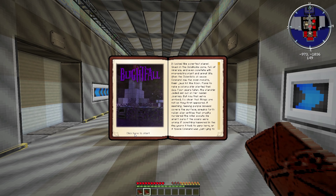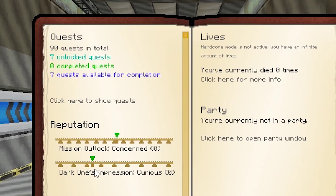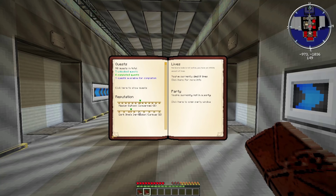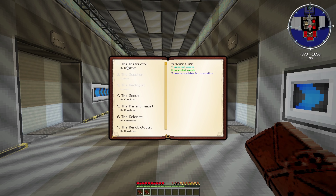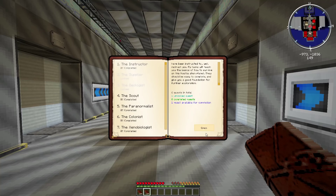So this is just like Core Zero in the fact that you have a quest book — 90 quests in total, seven unlocked, seven available for completion. We have reputation too: our mission outlook is 'concerned,' and the dark one's impression is 'curious.' Our first quest is The Instructor. Dr. Fairchild will teach the basics of how to survive on this hostile alien planet.